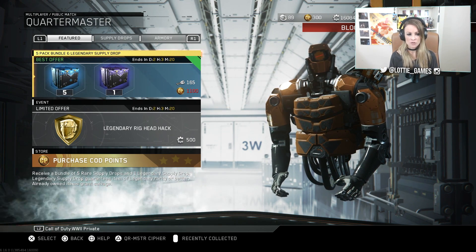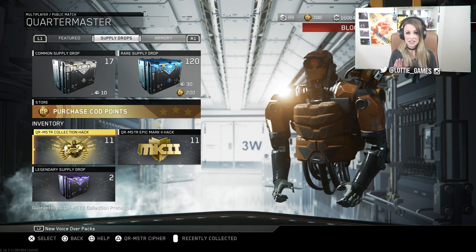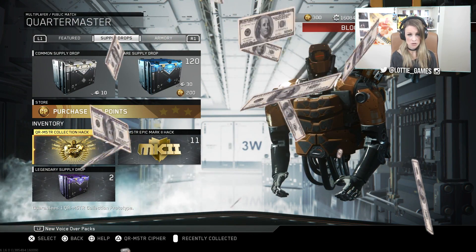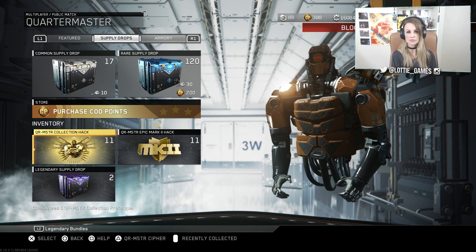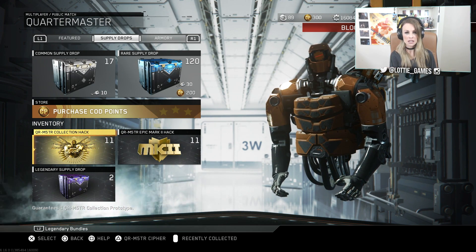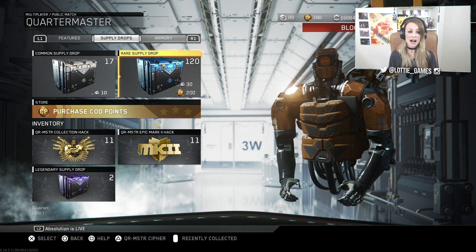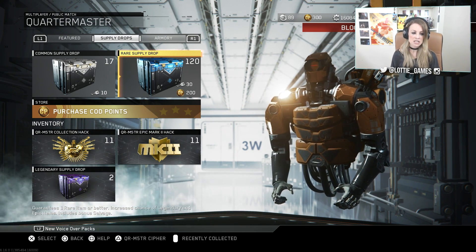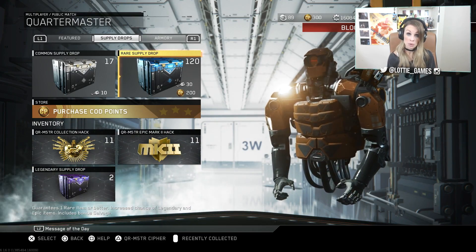We've only got 463 keys so that's enough to buy two of these bundles, so we're gonna go ahead and do that. What you will see here is a lot of quartermaster collection hacks, a lot of epic mark 2 hacks, and also a ton of rare supply drops because I basically bought a lot of the triple play bundles while they were here so that when new weapons get added I should have a good chance of getting them. Being that we have this many rare supply drops, I'll go ahead and open up about 30 and then do the two legendary supply drops. Maybe the bespeckled cephalopod will make an appearance — probably won't. Alright, let's do it.